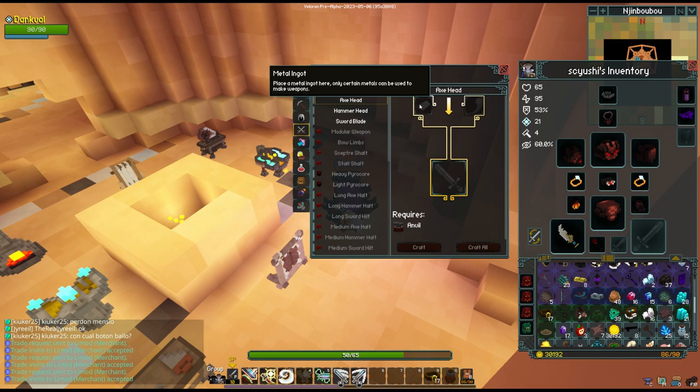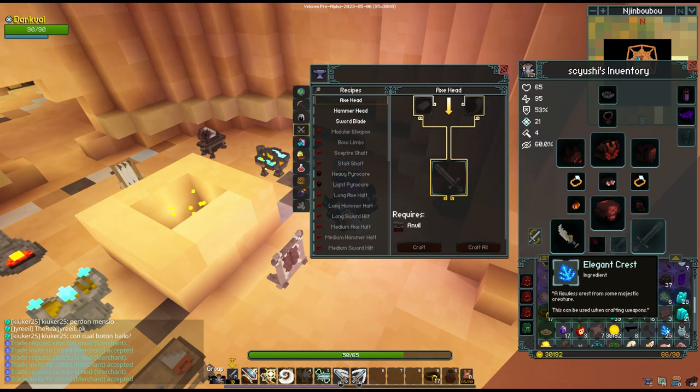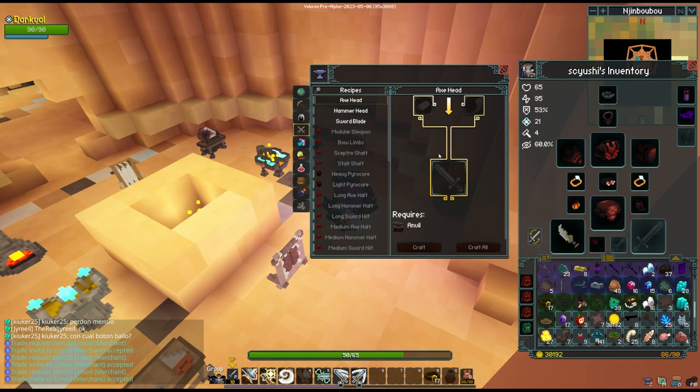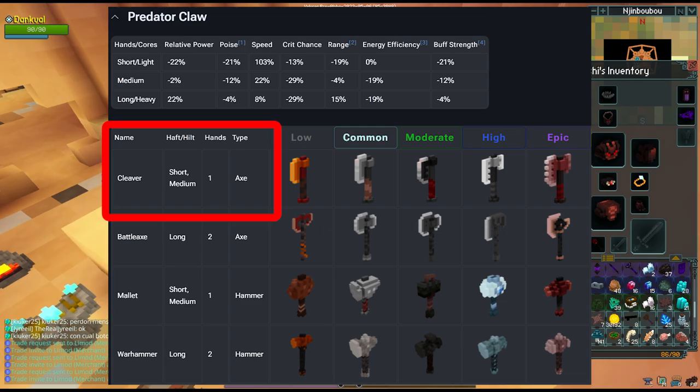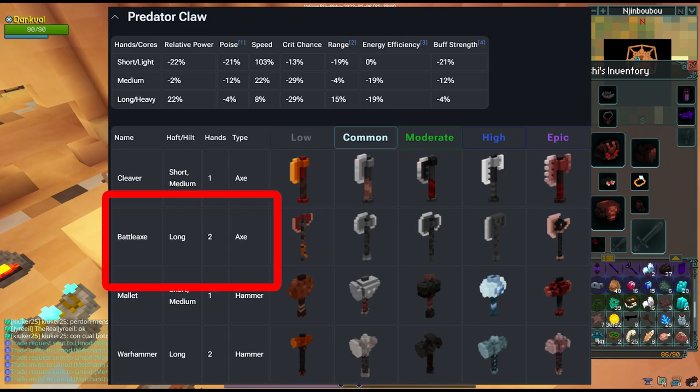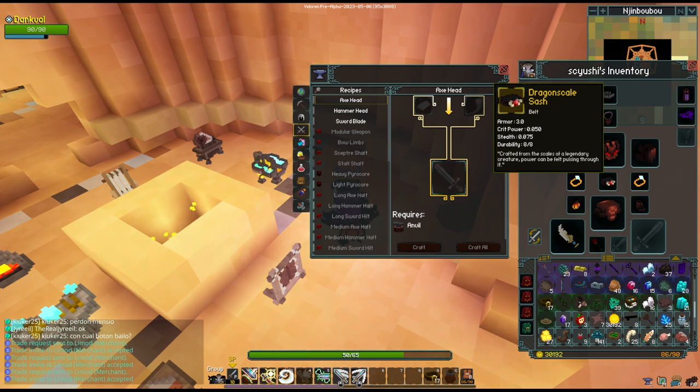Melee weapons are a little bit different. They're going to take an ore instead of a wood, and then kind of similar animal parts, whether it be elegant crests or predator claws and stuff like that. The trick is that with weapons, they can end up being two-handed or one-handed. I'm going to show an image from the wiki — I'll put a link in the description. Basically, as you can see, this section shows that in order to make a cleaver, it takes a short or medium hilt with an axe head. Whereas if you make an axe head with a long hilt, it's going to turn into a battle axe, which is a two-handed weapon. So you're going to have to scroll through all of these, as each of the different animal parts will have their benefits as well as their negatives.